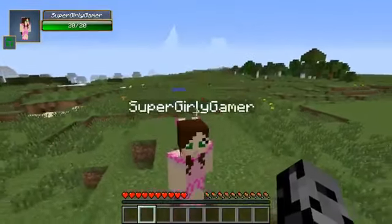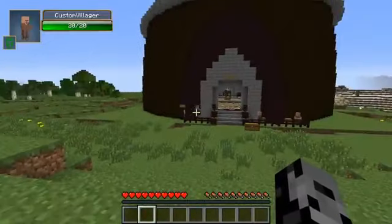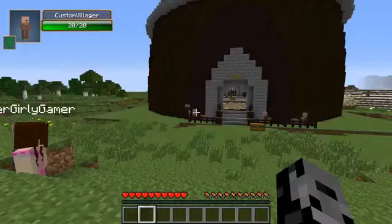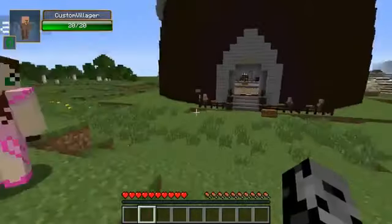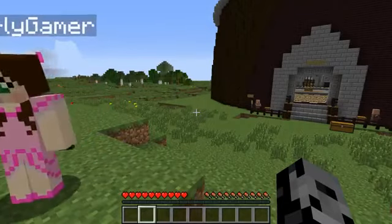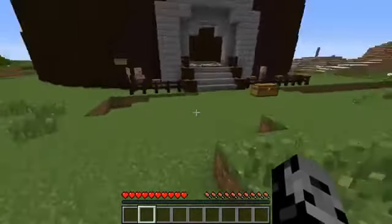So basically in this series, what we do is we use different lucky blocks every single episode. We get some awesome stuff, we trade it in with these beautiful young men over here - well, beautiful young men at heart. Then we fight some bosses, and whoever survives longest is the winner for the day. Should we check it out? Let's go check out the trades.